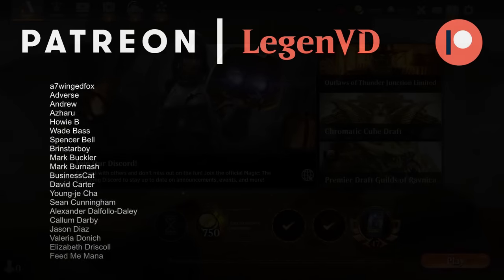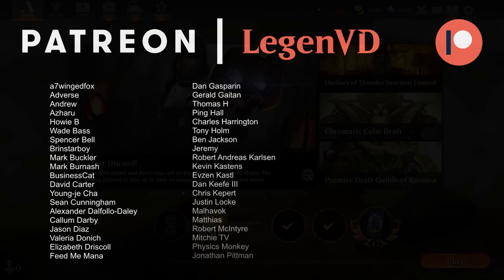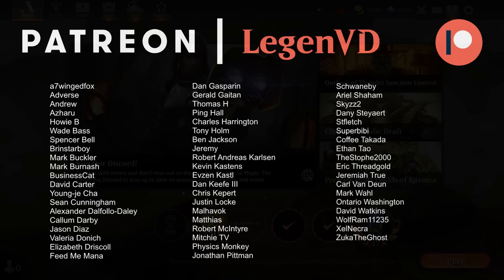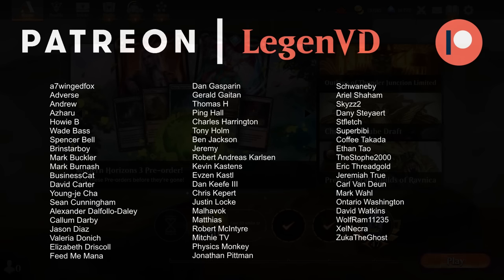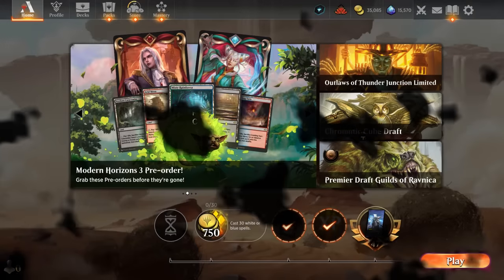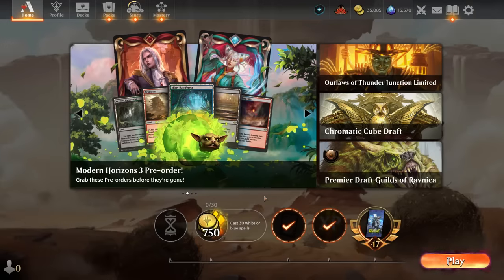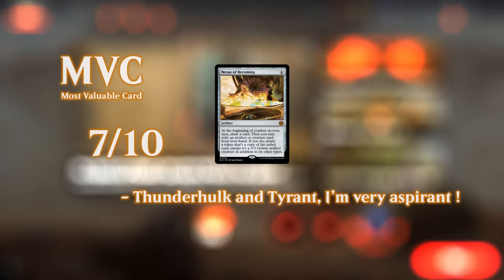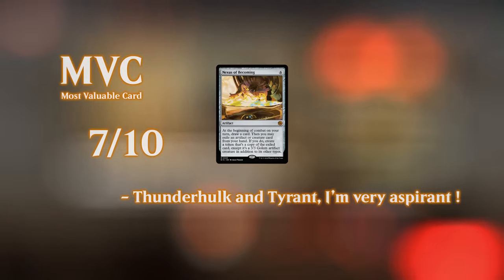So we got to see this mono green ramp deck in action, and it's definitely got some lopsided matchups. It's going to be an underdog against any sort of combo deck, and I include poison decks in that category. Very fast aggro decks can also maybe go underneath us, which is why I wouldn't advise playing this on the ranked ladder since you're going to face a lot of Monored and Boros Convoke decks that can run you over before you can do anything cool. But if you face more mid-rangey creature decks or even control decks, you can often outgrind them with your powerful artifacts and creatures. That'll do it for today's gameplay — thank you for watching, hope you enjoyed, and as always, have a nice day.